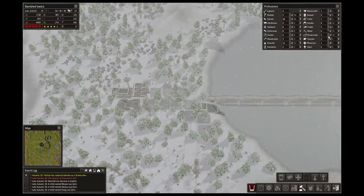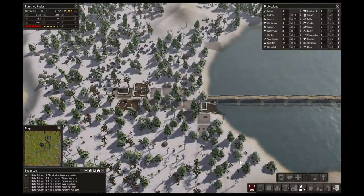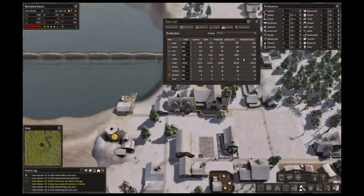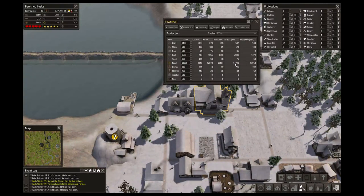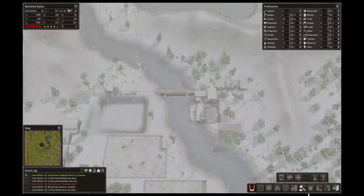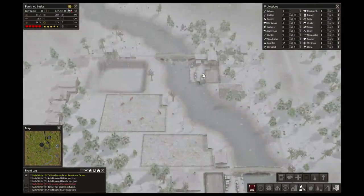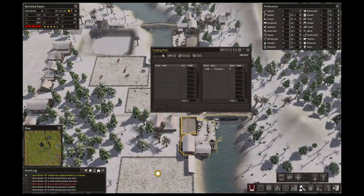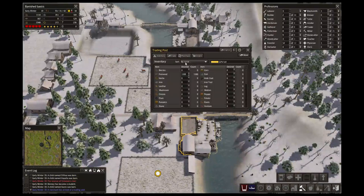I could get some stone cutters off — four stone cutters, that's fine, so we have more laborers. Right now I'm just trying to build our food production up. We're kind of using more than we're producing right now, and that's not what we want. So I'm hoping to get that sorted.